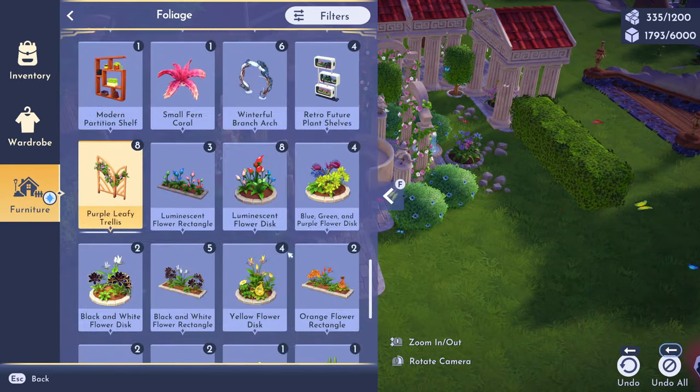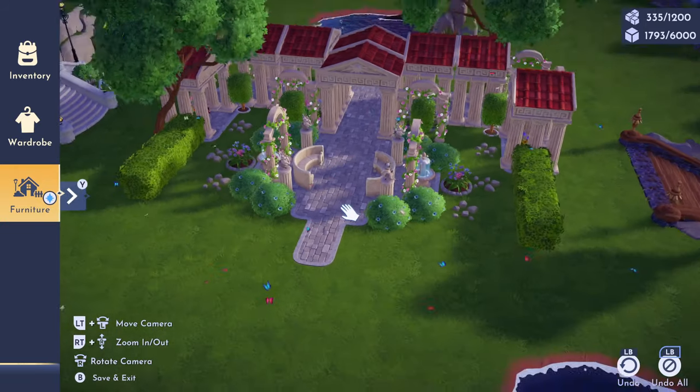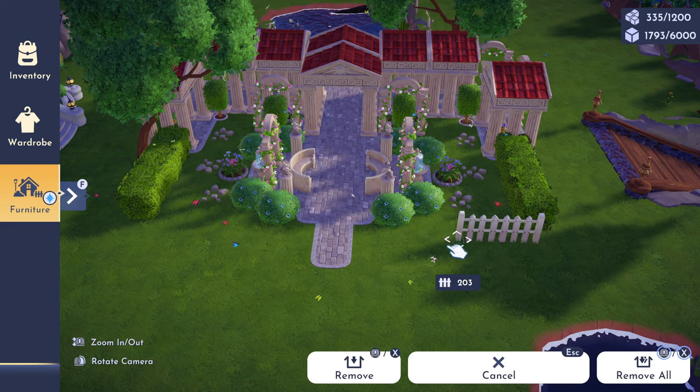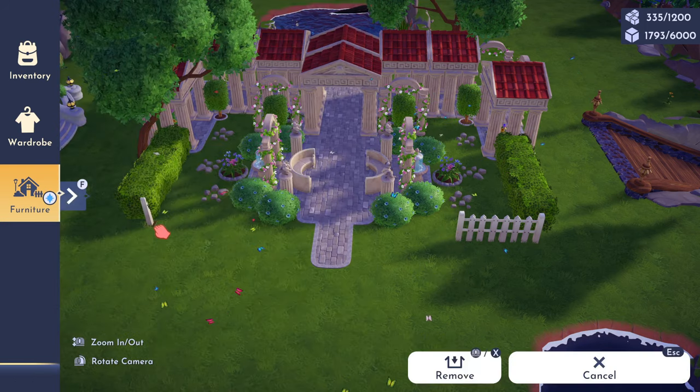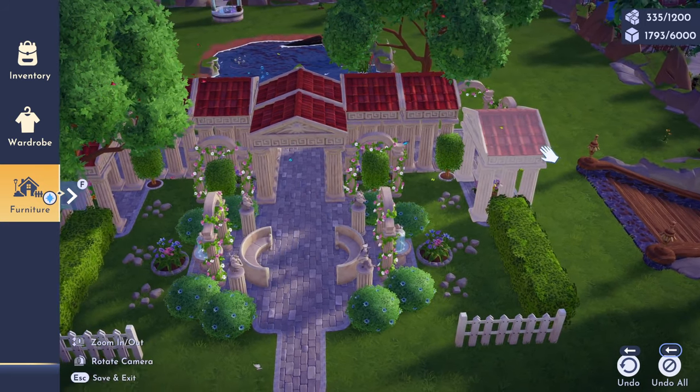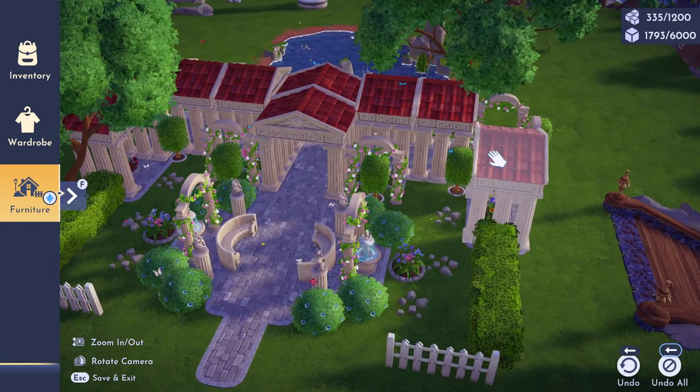The last detail that I'm going to add to this build is framing in the little empty areas with the grass with some picket fencing. I do wish we had something more in theme with the Hercules set, but I thought that this matched the best and gave such an elegant look to the build too. After all final details, here is how the finished build looks.